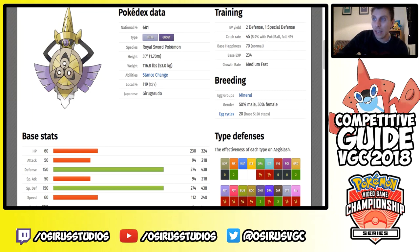Support options include King's Shield obviously — its signature protect move that activates Stance Change — Swords Dance, Wide Guard which is extremely good in this format, Autotomize which boosts Speed by two stages, Destiny Bond, Substitute, and Toxic. Toxic could be useful depending on how bulky the format shapes up. That's a quick overview of Aegislash's notable moves.